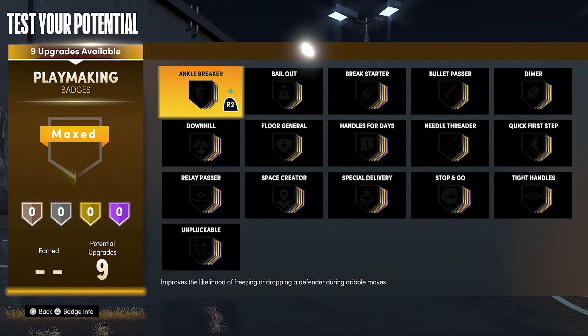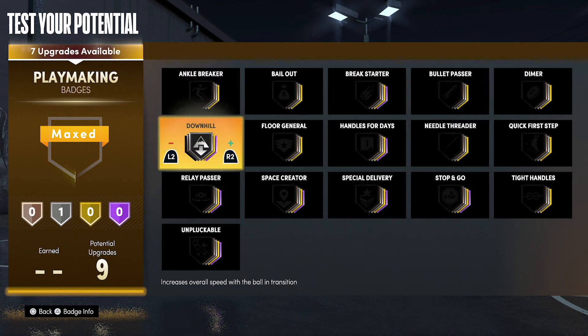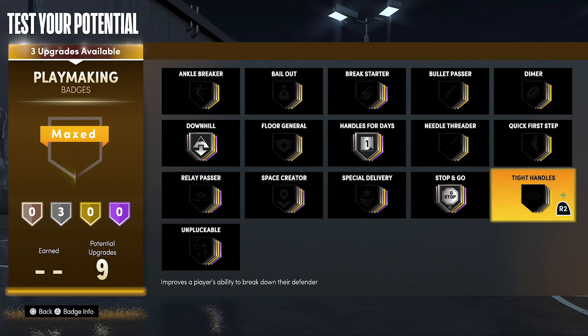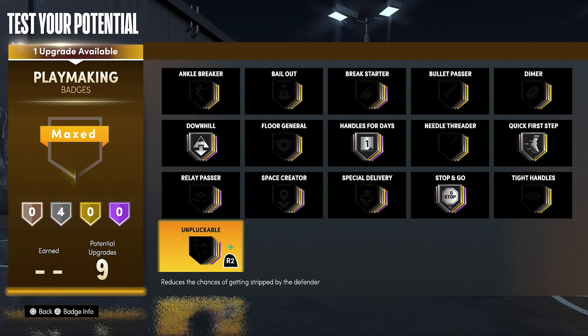For your playmaking badges, you're going to put downhill on silver, handles for days on silver, stop and go on silver, quick first step on silver, and unpluckable on bronze.